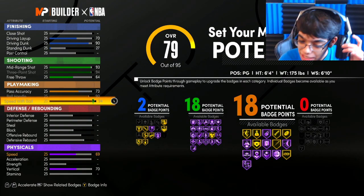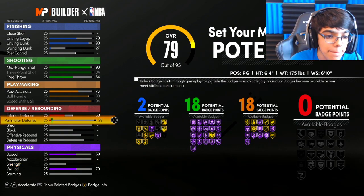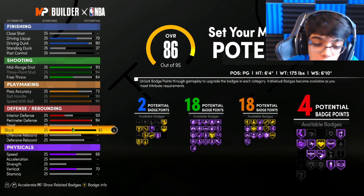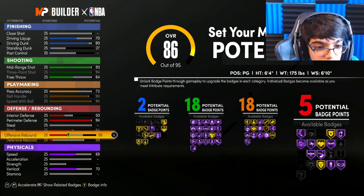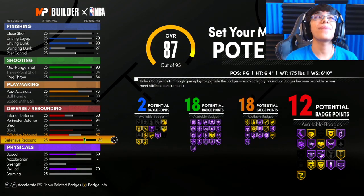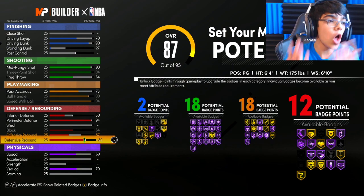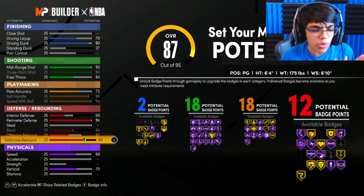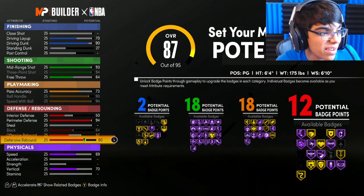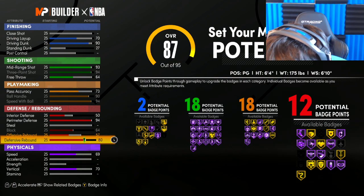This is where the build gets crazy — the turning point. You're gonna go 94 interior defense, 50, then 94 perimeter defense. Then 64 block and 57 steal. 12 defensive badges on a guard with 6'10" wingspan — you're gonna have the wingspan of a lockdown but you're a guard. This is literally a lock-guard type of build. You have 12 defensive badges, contact dunks, and a 90 driving dunk. This is the best build I've ever seen in 2K history.